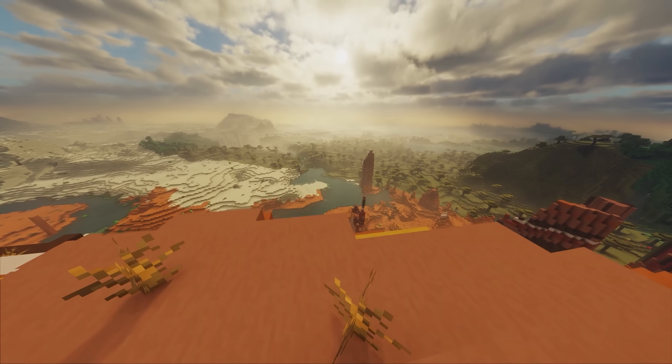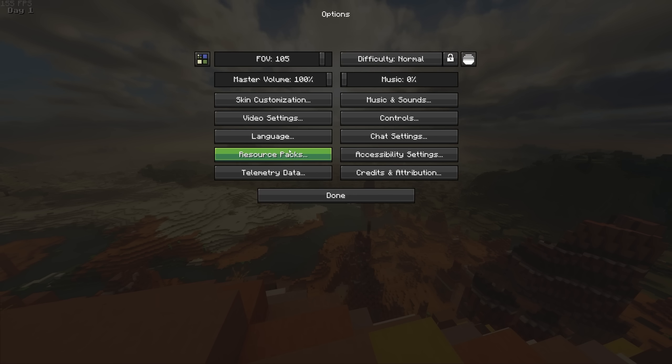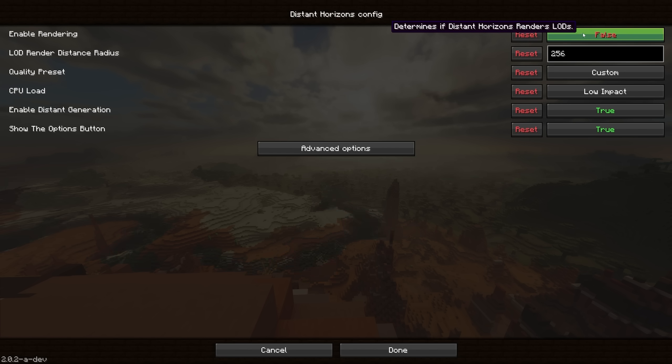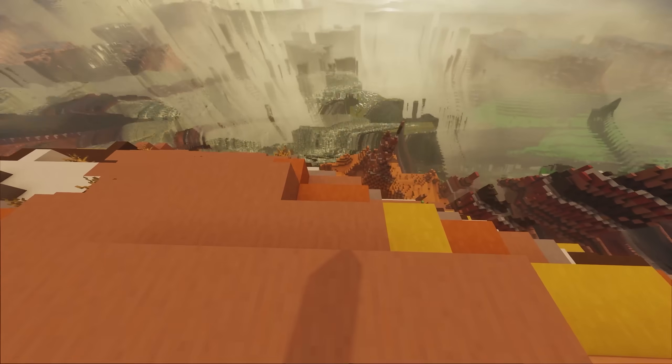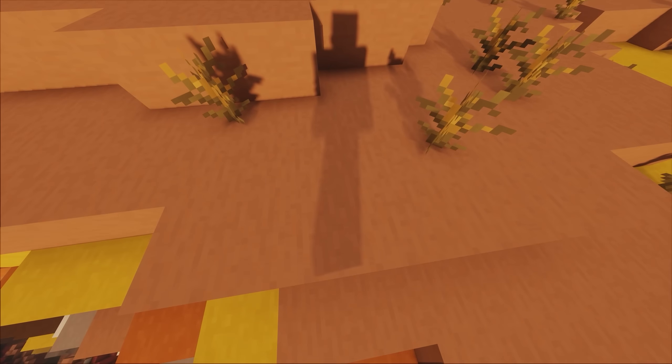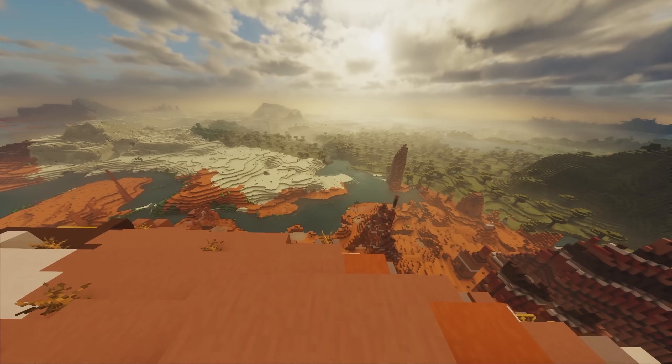Let me explain this, guys. I don't think you understand — this is seven chunks. I turn off the mod and it all goes away. It's all fake. That is a crazy graphical effect, but you can see this is on eight render distance.